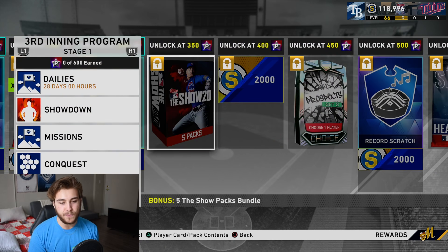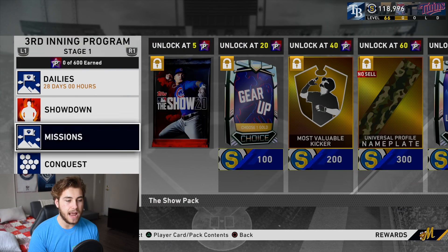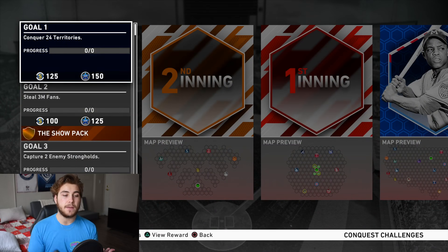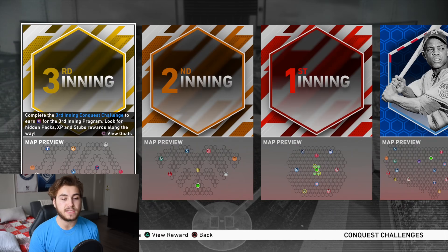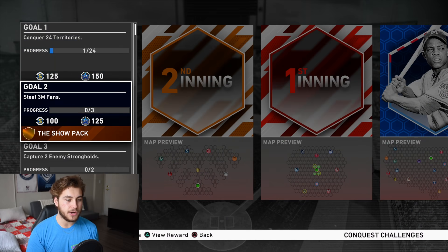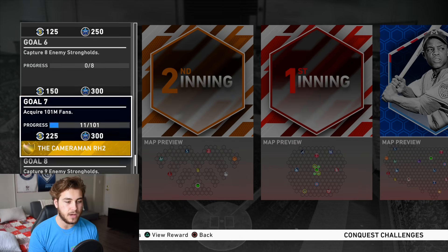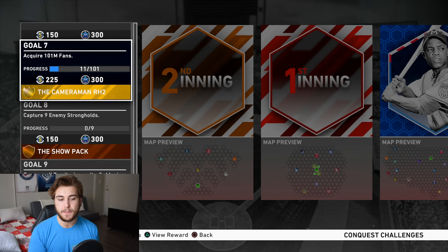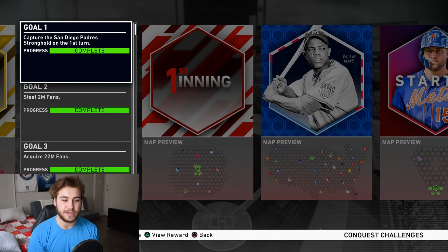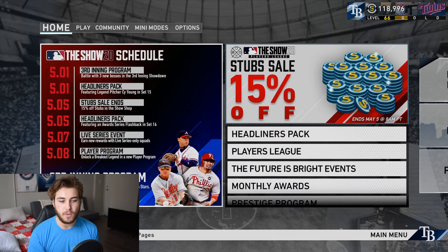The rest of the program goes to 600 stars, with a five-show pack bundle and another headliner set 13 at 550. Taking a look at the conquest map - I'll have all the hidden pack locations up probably within a few hours, so hit that notification bell. The goal is to steal three million fans, so knock that out as soon as possible. There is no turn-based goal this time - a lot of people were frustrated about that on the Second Inning Program.